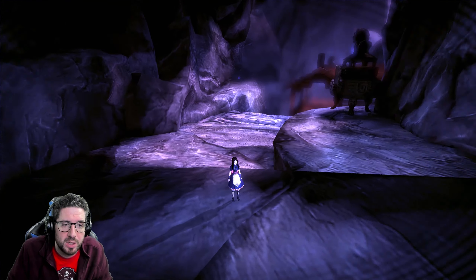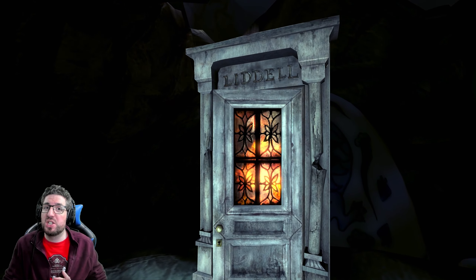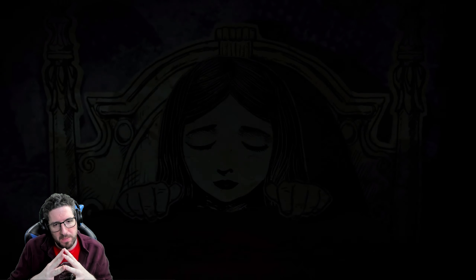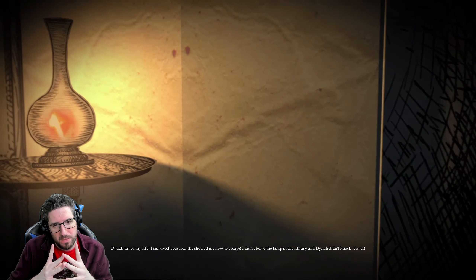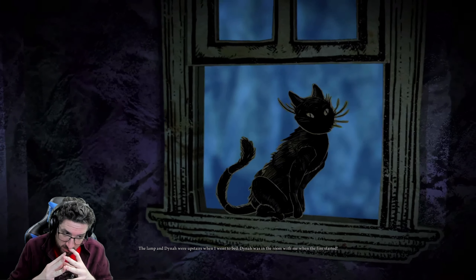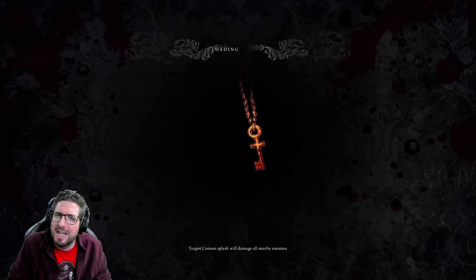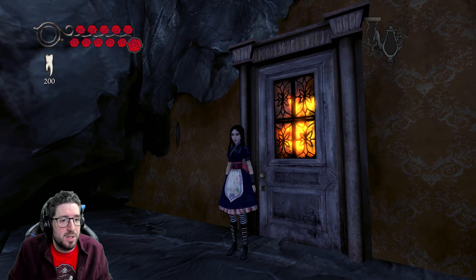Time to take a little jaunt back into Alice's head. What's she going to remember this time? Dinah saved my life — I survived because she showed me how to escape. I didn't leave the lamp in the library and Dinah didn't knock it over. The lamp and Dinah were upstairs when I went to bed. Dinah was in the room with me when the fire started. So it wasn't Alice that started the fire, it wasn't the cat that started the fire — something or someone else did.